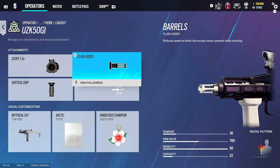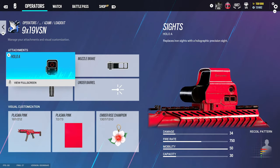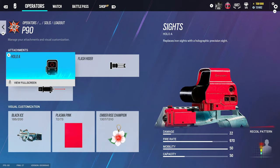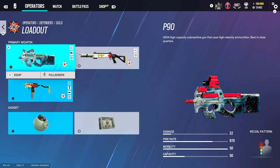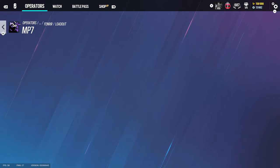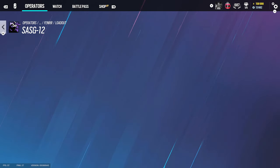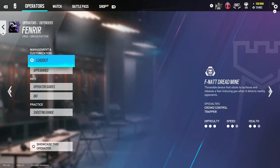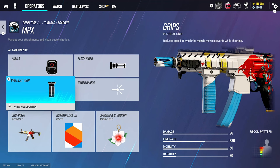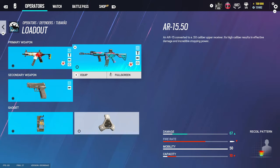Thorn: 1.5, flash rider, and vertical grip. For Azami: holographic A, muzzle brake, and vertical grip. For Solace: holographic A, flash rider, and laser. For Fenrir: holographic A, flash rider — and then for the Kapkan gun, holographic A; you can put a suppressor on but I wouldn't — and vertical grip. For the new operator: holographic A, flash rider — you can play angled grip but I use vertical grip. For the DMR, use 1.5, muzzle brake, and vertical grip.